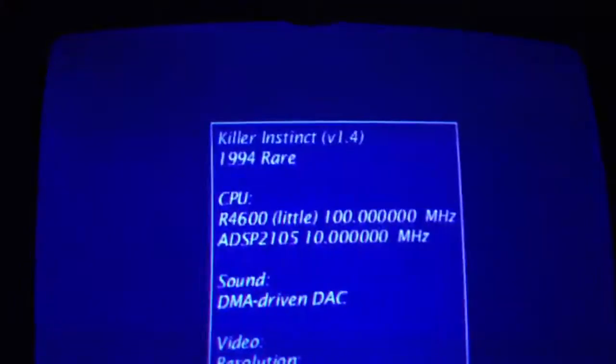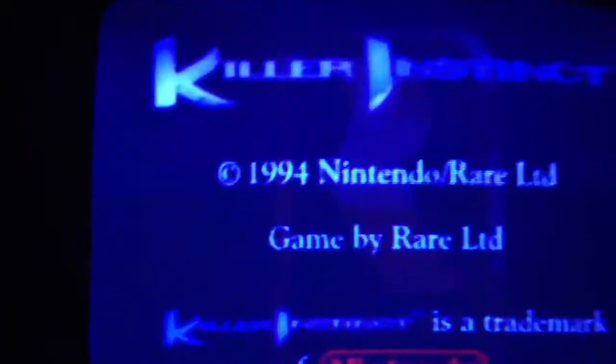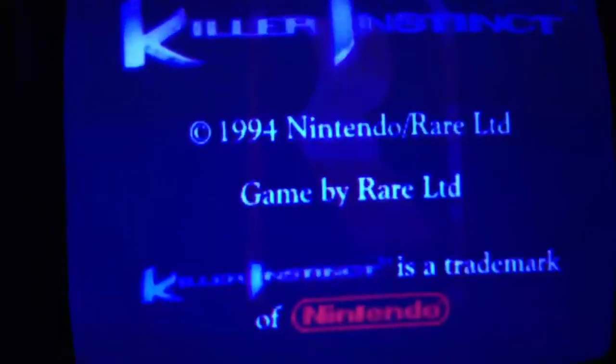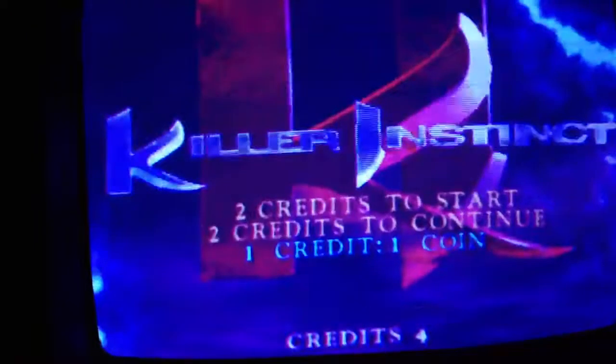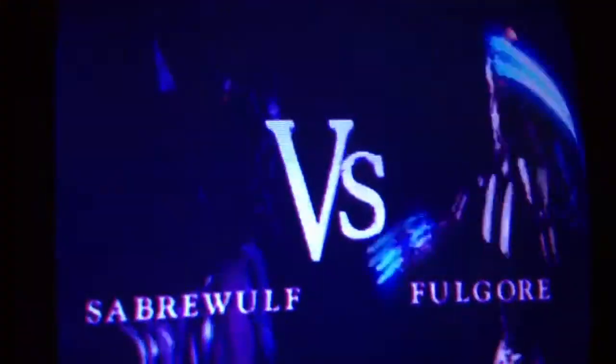Hey guys, just want to show y'all a stage not too many people know about in Killer Instinct 1. It's called the hidden dungeon stage. What you do is go to your character select screen and hold up and hit medium punch. I'll show you real quick — hold up and hit medium punch, same thing on this one, up and medium punch.